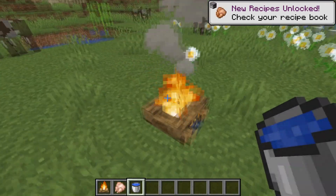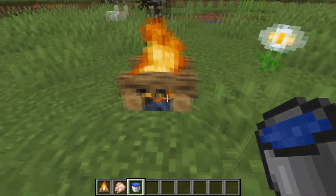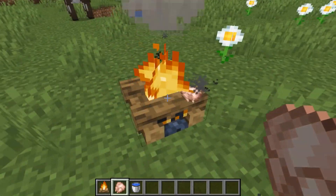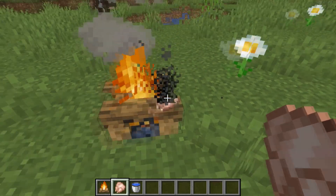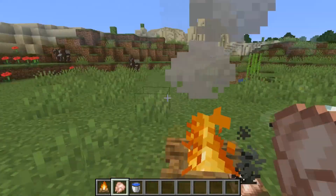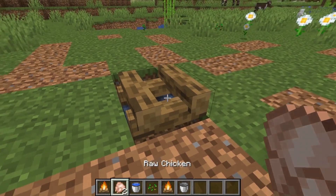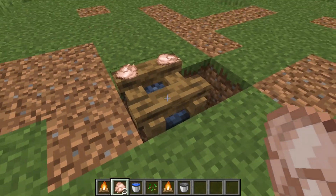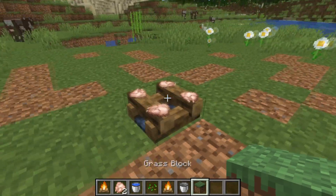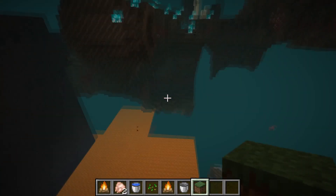In one of the last pre-releases they changed how cooked food works on campfires. Previously if you put cooked food on a campfire and put it out it would stay there, but in a previous pre-release they removed this feature — but they added it back in this time. So if you now get an unlit campfire you can still put food on there, which is nice for kitchens to put stuff on stoves.